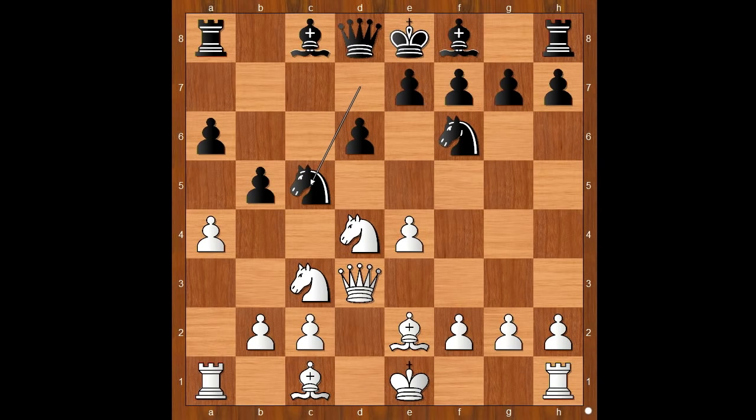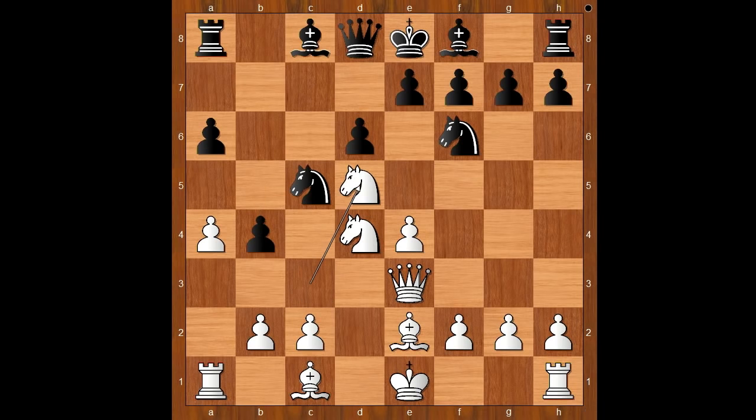Knight to c5, attacking the queen. Queen to e3, b4, attacking the defender of the pawn on e4. Knight to d5, and black won the pawn on e4. Knight c takes on e4. White to move.